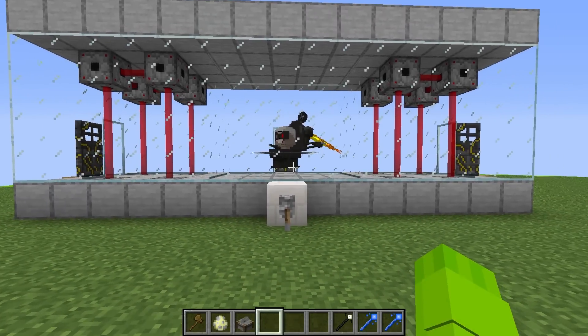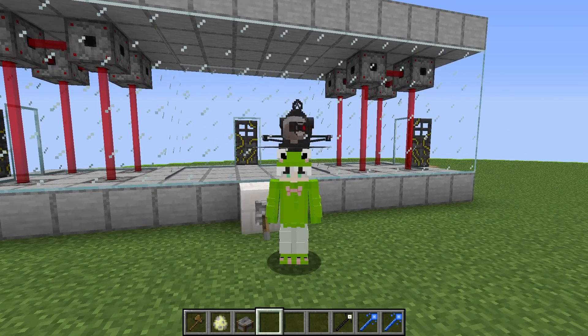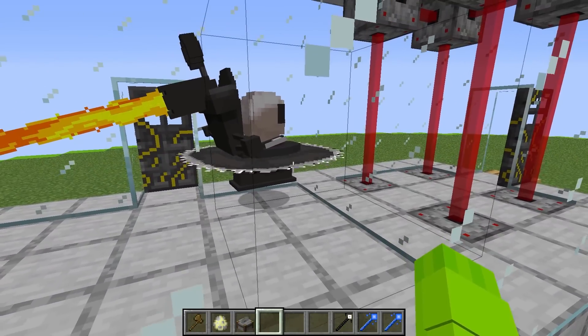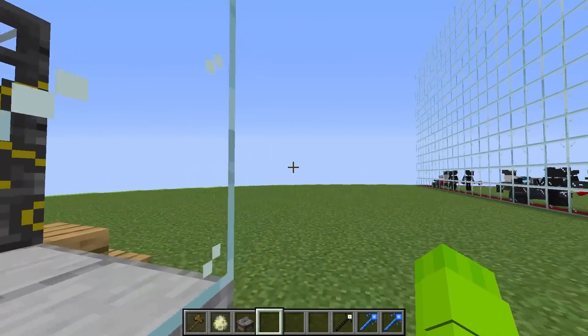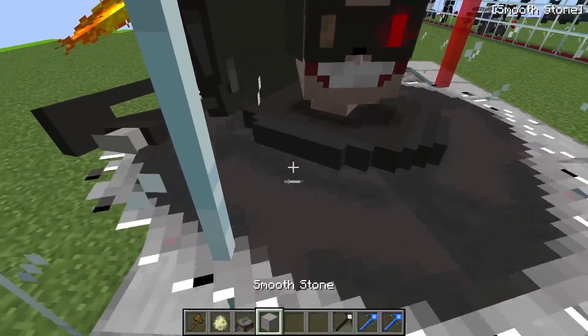Oh my goodness guys, look at that! We actually got a bus toilet and this guy looks super, super cool. I'm sure he can take out Zoe's army — look, he has this super cool bus hull going crazy fast. He can probably just walk through all of Zoe's mobs and take them all out. Just to be super safe, I'm going to run back and grab his spawn egg so I can start spawning in a bunch of these guys. Let me smack a few of them down.